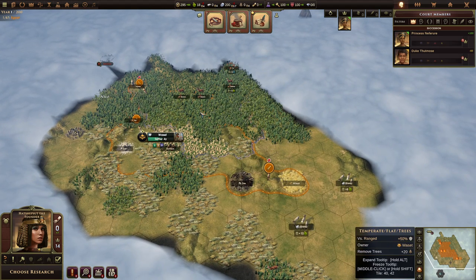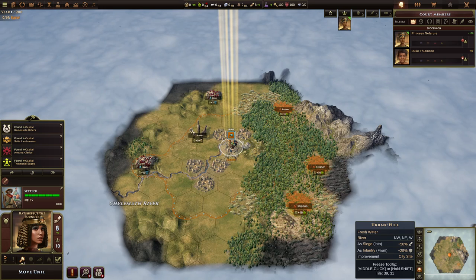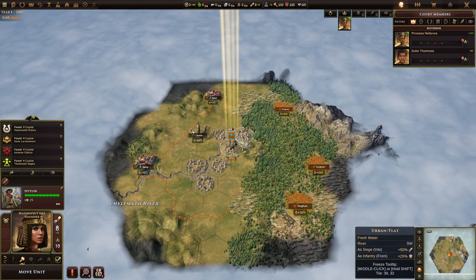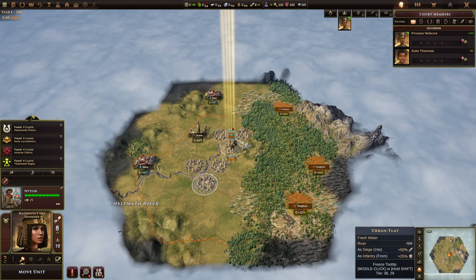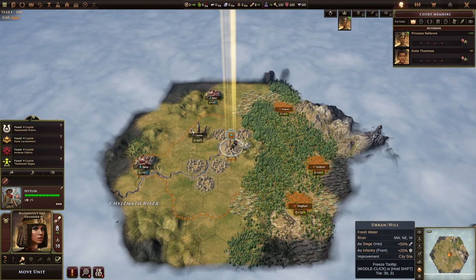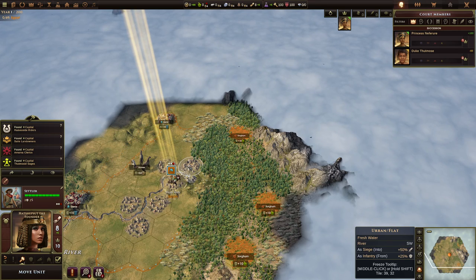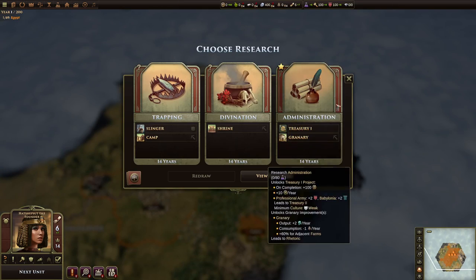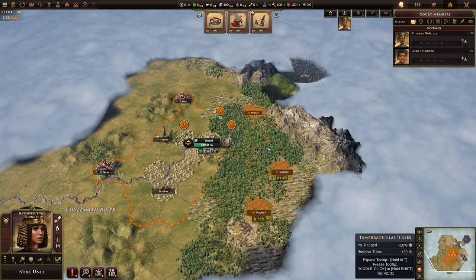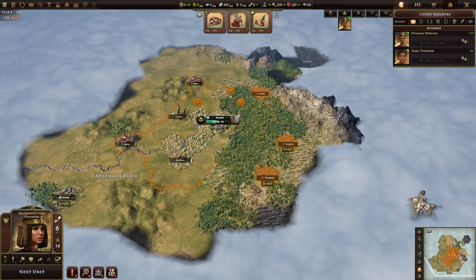Map two. Once again we have some horses in our starting city and a lot of crop resources nearby. I would likely found landowners, probably moving one tile over to grab that sorghum and the gems. Then I'd try to buy tiles for the other sorghum — buying those two tiles gets me all four sorghum. And since I have horses I can build my unique unit. Seems like a wonderful landowner capital city.